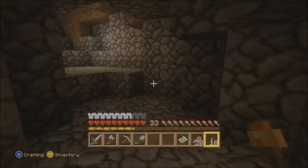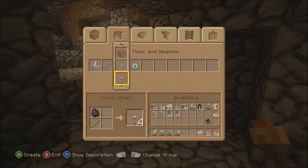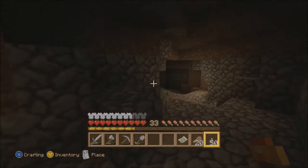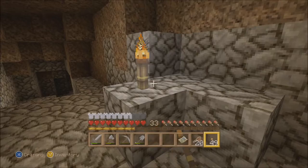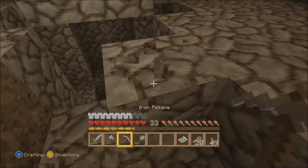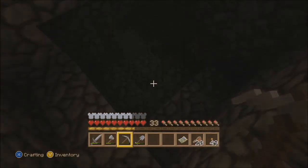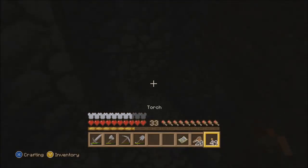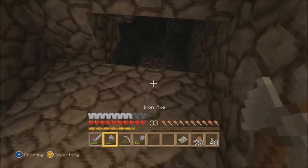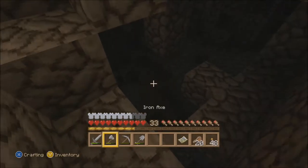This went nowhere. Let's make some more torches. Let's cut our way down here — maybe there's something down this way. Okay, maybe there is. I see some coal anyway. And is that iron? Yeah, I think that's iron.